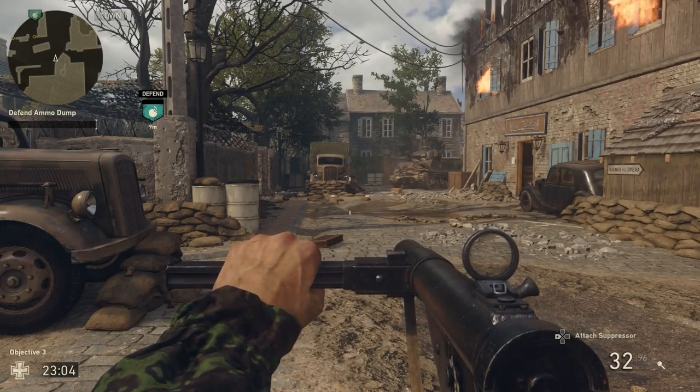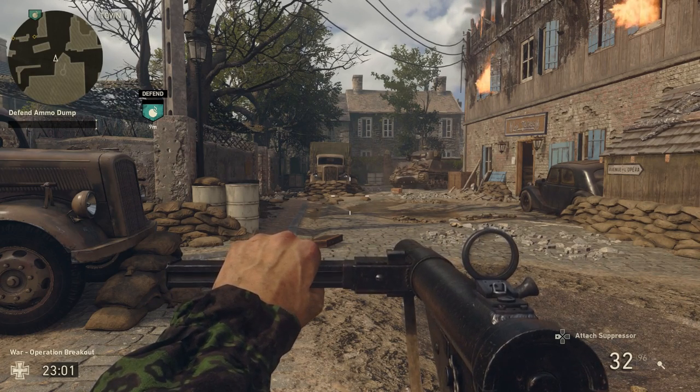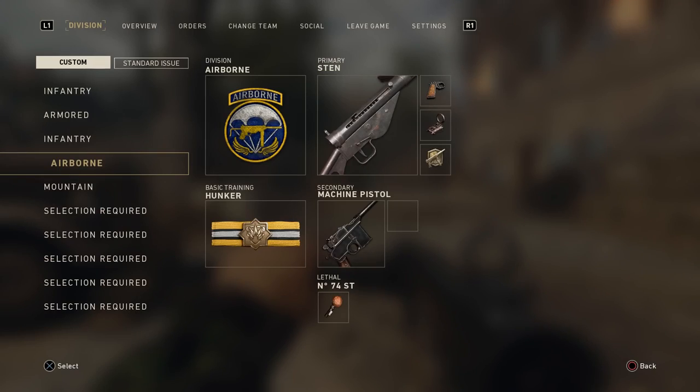If the enemy team manages to take the bridge, your next objective is to defend the ammo dump. My preferred class for this objective is the Sten SMG — but any other SMG works perfectly fine. The Hunker basic training is very important because people are going to spawn, throw grenades, and die around you. With Hunker you're going to survive that little bit longer. On this objective I prefer the sticky grenade over the fragmentation grenade — for some reason I actually stick the enemy a lot on this one.